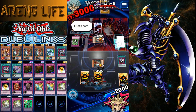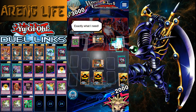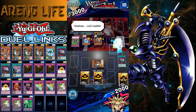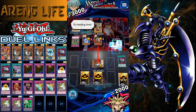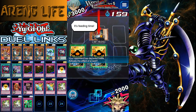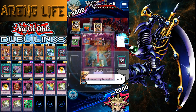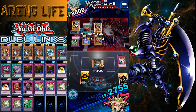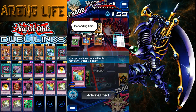At least he's burning himself, but he is technically on the offensive. He's just gonna keep burning. I'll Draining Shield that — I want to heal up a little bit. At least I can finally Destiny Draw, so that's good. There's no point in adding Lava Golem yet since he's not gonna keep a monster on the field.